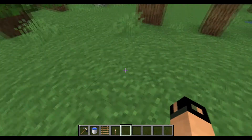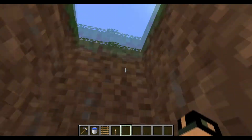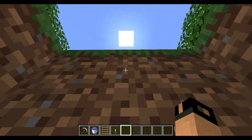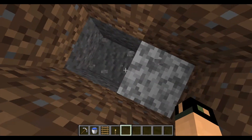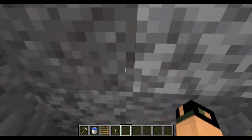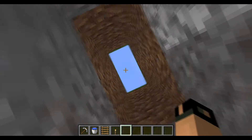I'd usually make this inside of my house or make a separate mining building, but what you're going to do is start digging straight down, but 2 blocks wide. So even though you're digging straight down, you won't fall in — you'll just be in the middle so it's safe to dig down. No threat of lava.